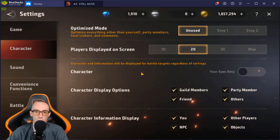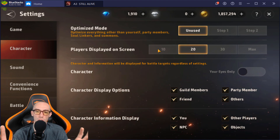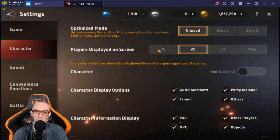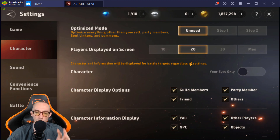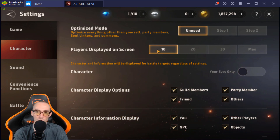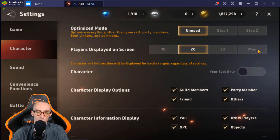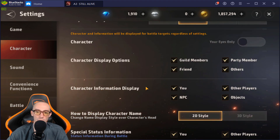Now for the character display section — this is huge for guild dungeon runs, party farming, or big massive battles with 50 people on screen. If you're on your phone with really bad lag, lower the character count to as low as 10. You don't need to see all your teammates — you just need to see the enemy and the boss. I keep mine at 20 to avoid screen clutter.